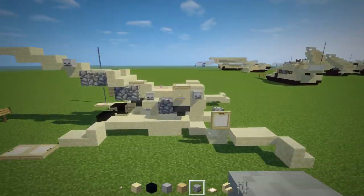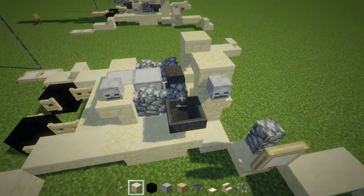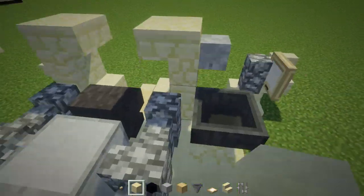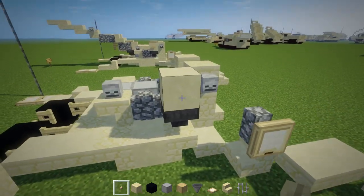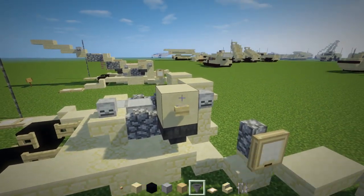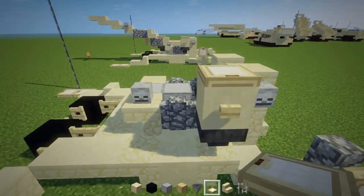On the side of this there will be a hopper with a smooth sandstone block on top. Place that on the side, add a birch button on the side of that, and a trapdoor on top.